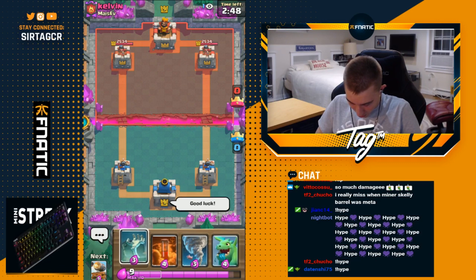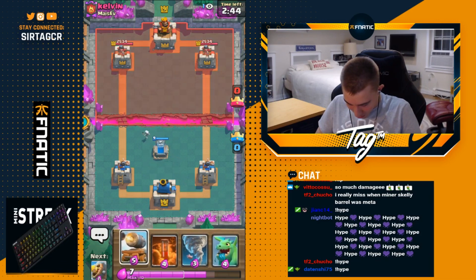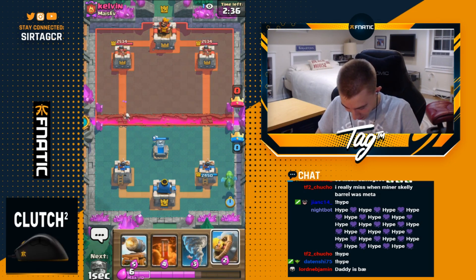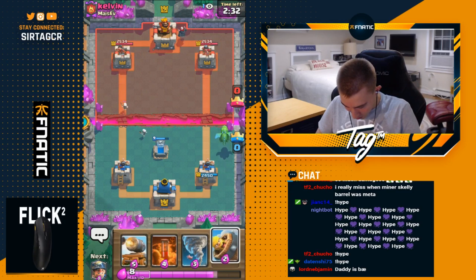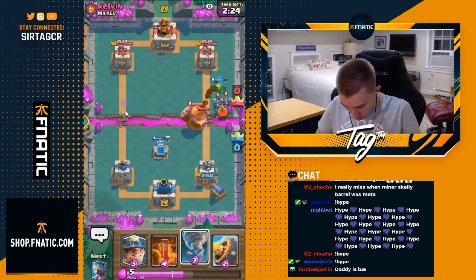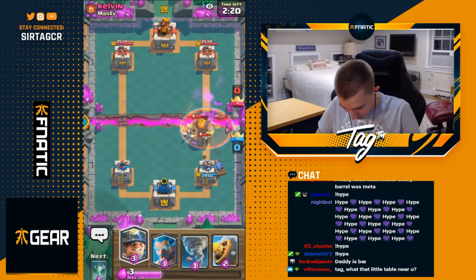We've got a game against Kelvin — dropping a good luck here. I'm going for a tombstone as our starting play. This dude isn't dropping too much at all. He goes for a log — okay, I see you. I'm definitely going for a baby dragon right hand lane. He has log, so he's not running goblin barrel. After seeing mini pekka, he might be running triple spell giant. And then... royal giant. A little bit of an omega nightmare, guys — I don't really like playing against this honestly.